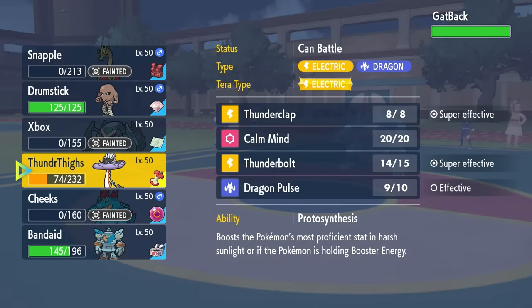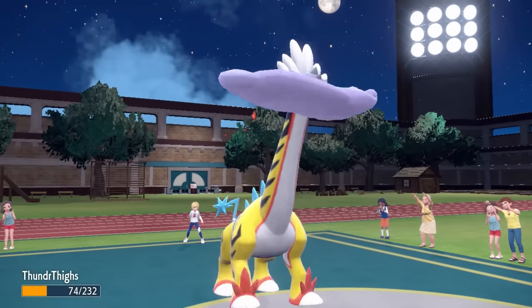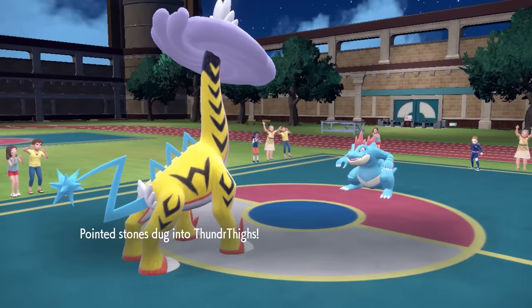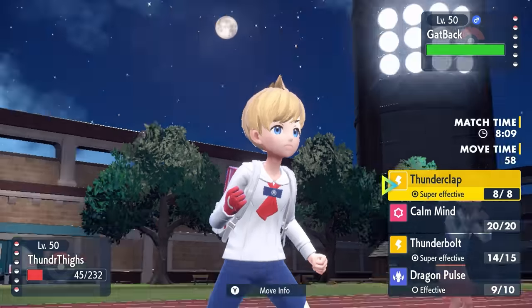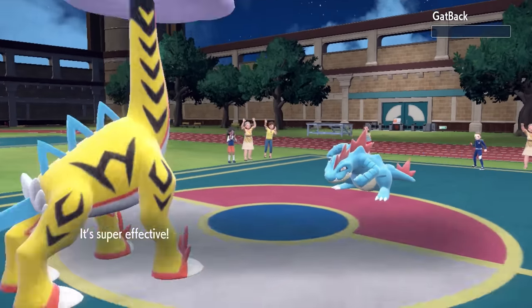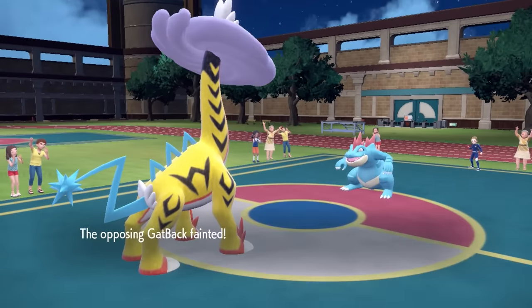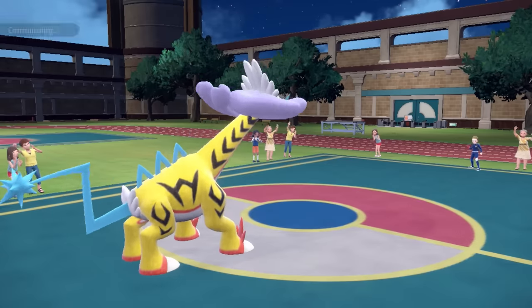They get that Speed Boost from the Scale Shot, and at this point I have one answer for this — that comes in the form of Raging Bolt. Raging Bolt is out here to take your position. I can go for the Thunderclap, and this is going to bypass the Speed — being a priority move and STAB and super effective, it's just going to straight up take care of the Feraligatr. And Thunderclap literally just saved my life.